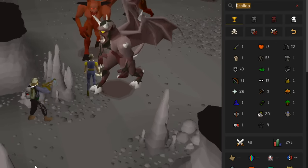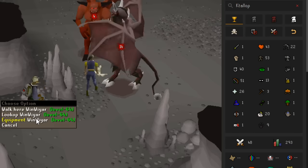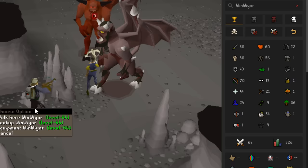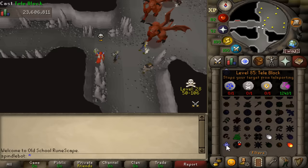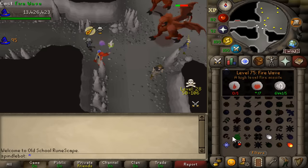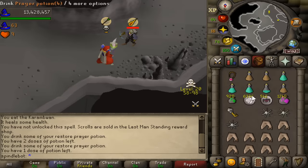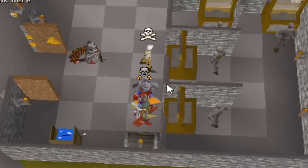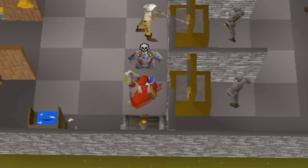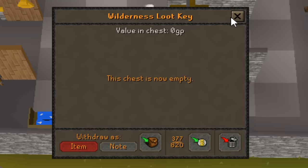Most worlds have one or two, some even have up to three bots. Look at this world right here — one of the bots is also in Black Dehyde with a rune crossbow, so it looks like they're automatically upgrading their gear as they go. I killed a bot in Black Dehyde and it actually puts up a fight. It uses protection prayers and runs away, but still an easy kill. The first loot key says 100k, but it has a Larynx key in it.